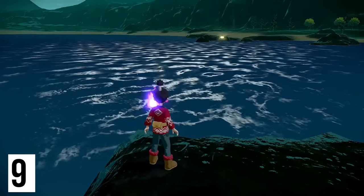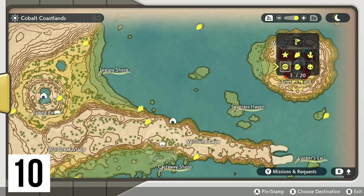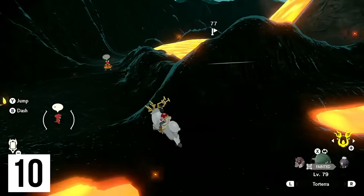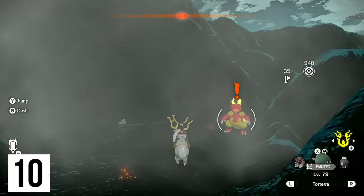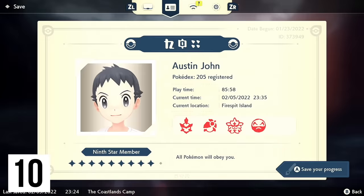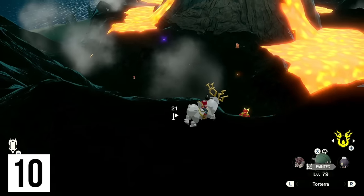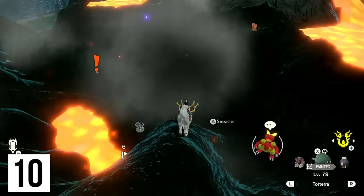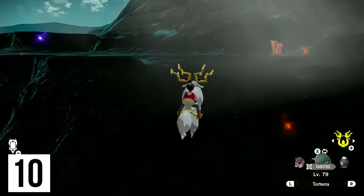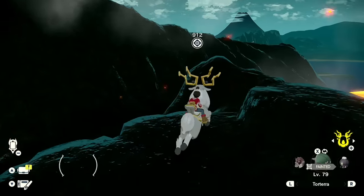I'll just grab it right there and we're good. Next up I'm going to make my way over to Fire Spit Island — there's going to be one right there. Hey, look, it's a Magby, I thought those were rare. Oh, an alpha Magmar! I finally made my Excel list of my living dex — yep, I have alpha Magmar, I'm good. And that was our 10th one.